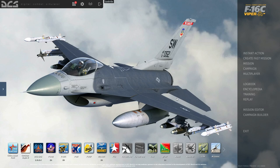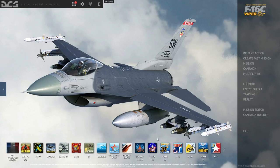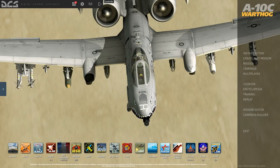Most fighter aircraft in DCS are good at both air-to-air and are decent at air-to-ground, but air-to-ground focused aircraft are really only good in the ground attack role. If you're on the fence — especially for your very first aircraft — and you want to do a little of both, definitely pick something like the F-16C Viper, F-18C Hornet, or F-14B Tomcat, where you have the flexibility for both air-to-air and air-to-ground missions.